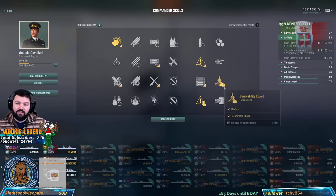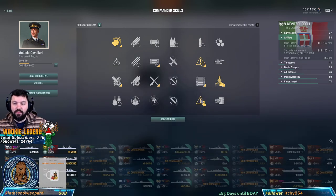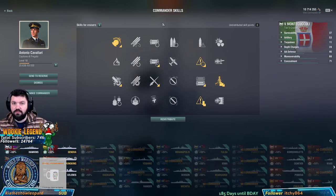Just follow along. Wargaming recommends these little things, but that doesn't mean you have to. I went with Concealment — it's 10.1 on this ship; the Emil Bertin was 11. So here we go, let's try to get a good game.